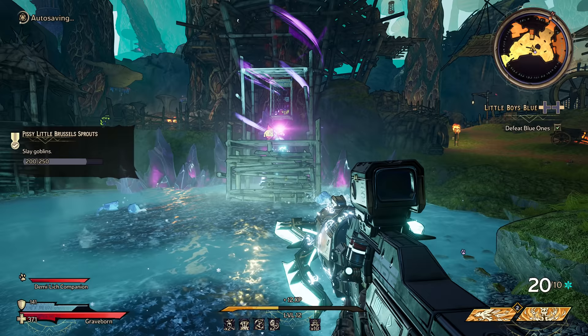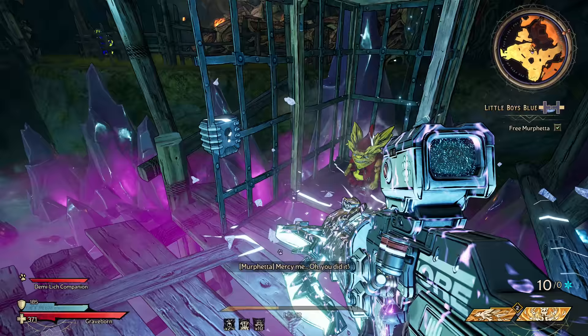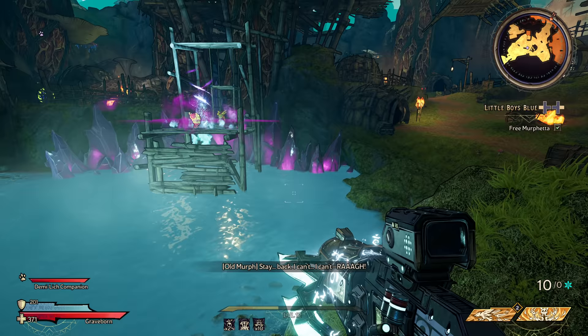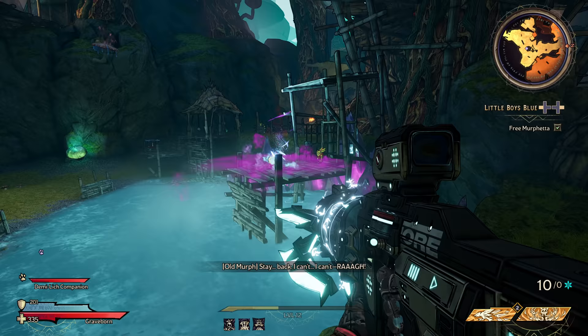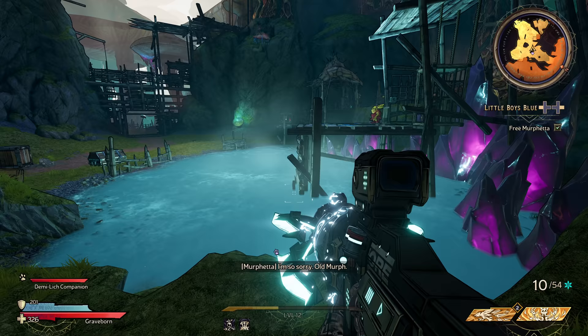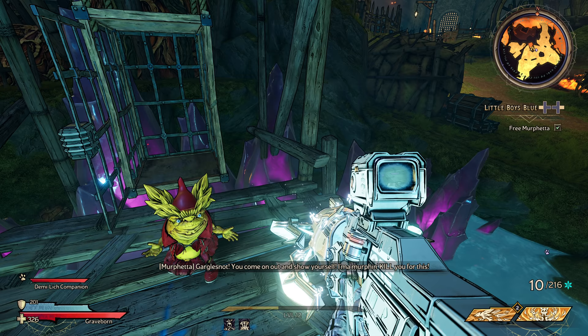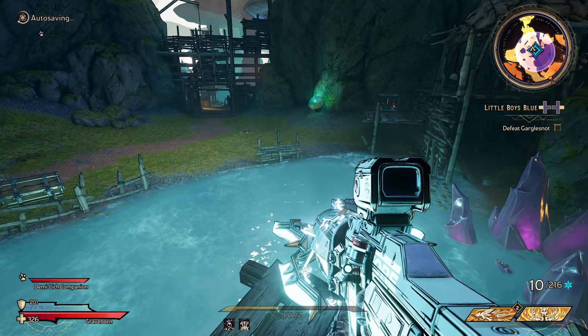Throw out the gun and have it ricochet as it turns to lightning — is super nice. Oh mercy me, you did it! Oh Murph, talk to me. Stay back — I can't, I can't. No. I'm so sorry, old Murph. All according to plan — delicious. Gargle Snot, you come on out and show yourself. I'm a Murph and I'll kill you for this! As you wish. Daughter, time for our first and last father-daughter dance.